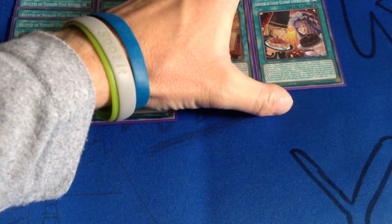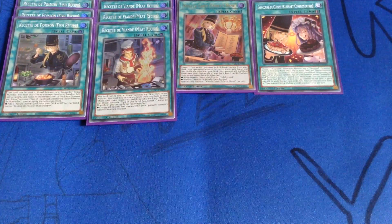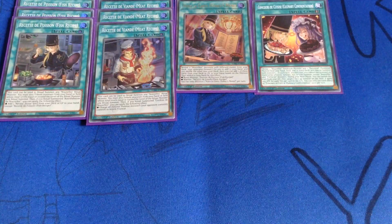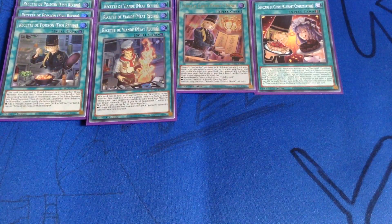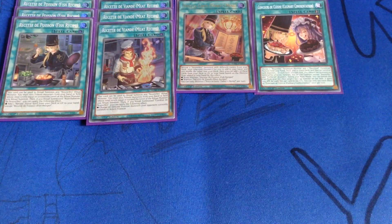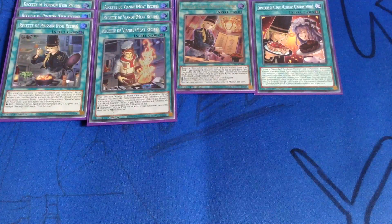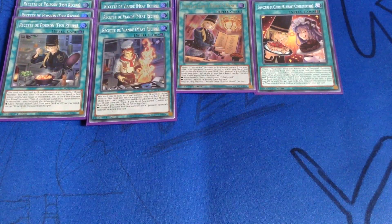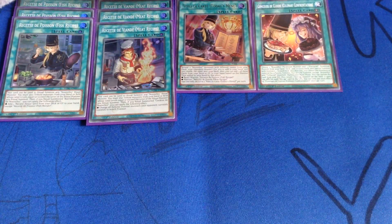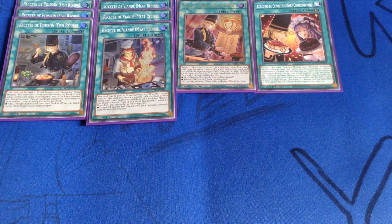I was playing three copies of Culinary Confrontation, but I ended up dropping it to one to make room for something. This allows me to choose a Nouvels Pendulum monster and a Patisicelle Pendulum monster from your hand, deck, and/or extra deck, and special summon both monsters, one to each field. Also this turn, you cannot use monsters as material for a fusion, synchro, xyz, or link summon except Nouvels and Patisicelle monsters — suggesting we're getting other extra deck monsters for those archetypes in the future. During your main phase, you can banish this card from your graveyard and target one face-up monster on the field; it gains 200 attack for each recipe card in the graveyards.